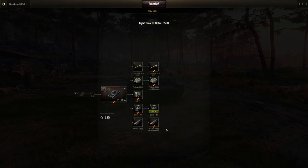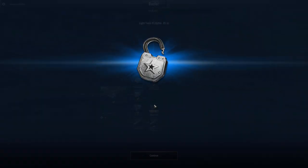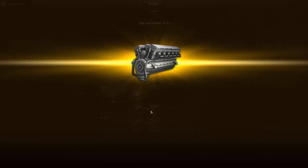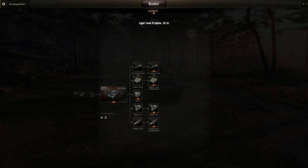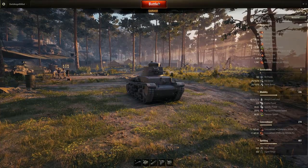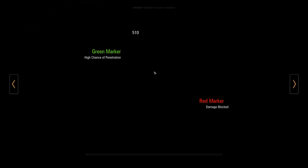Researching generally makes your tank better. Sometimes you have a choice between two top guns with differing stats — one might have more penetration and better accuracy but lower damage, while the other does more damage but is slightly less accurate with less penetration. It's up to you to find your preferred playstyle.